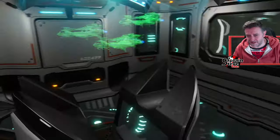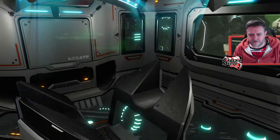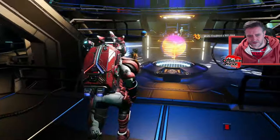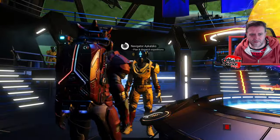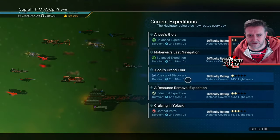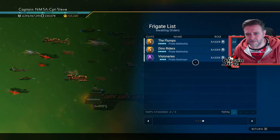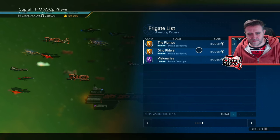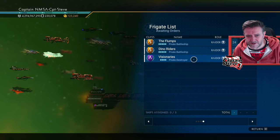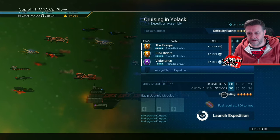Let's debrief the commander — lovely, done. I'll hit a quick save on the way down. Over to the mission NPC — yes, I'd like to see what missions you have today. They're all combat vessels so I'll use that one. One of them has now gone S-class — Dino Riders has S-classed up. The Flumps are already S-class, so it's just Visionary left to go. I'm going to send all three of them on the mission anyway.